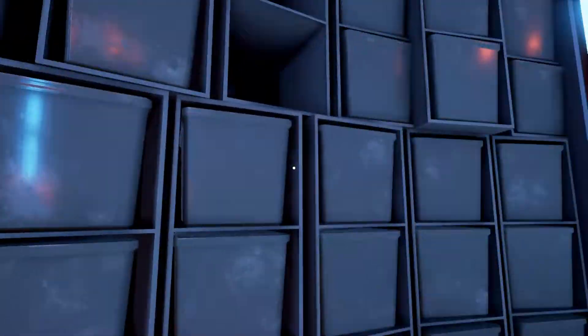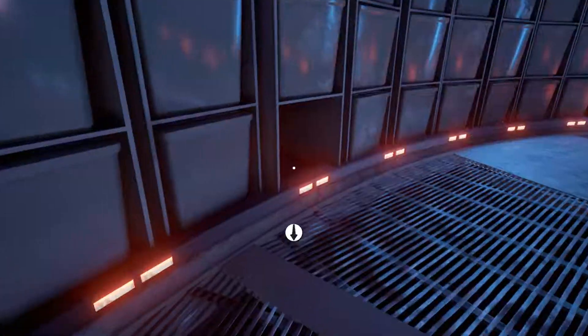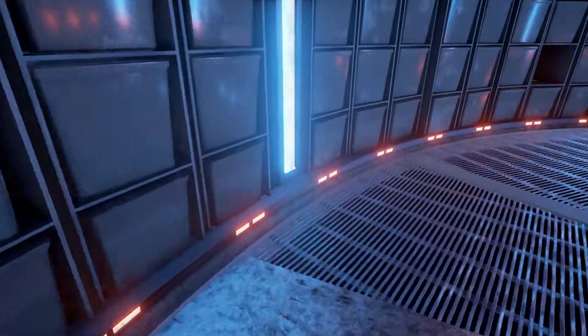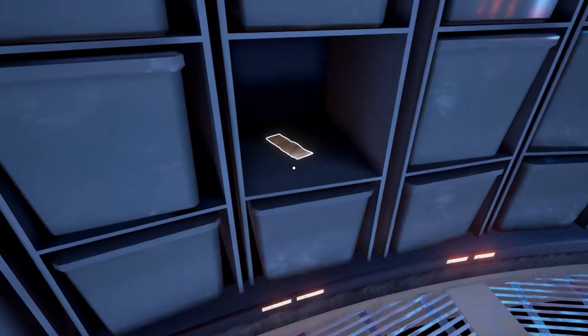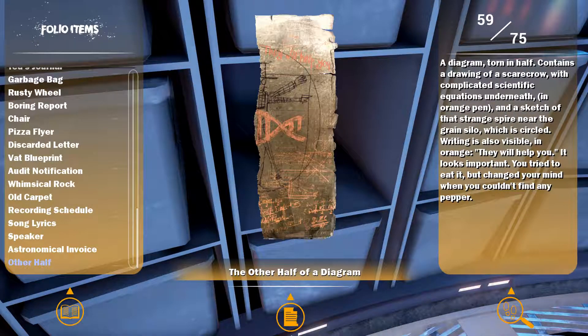So, I found that. There's something else up here too — the other half of the diagram. A diagram torn in half contains a drawing of a scarecrow with complicated scientific equations underneath, an orange pen and a sketch of that strange flare near the grain cider, which is circled.